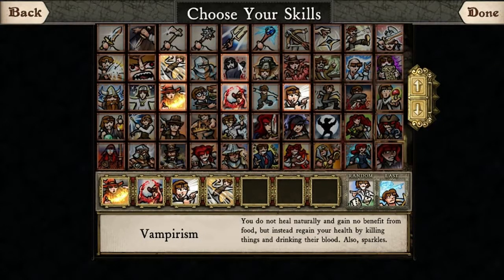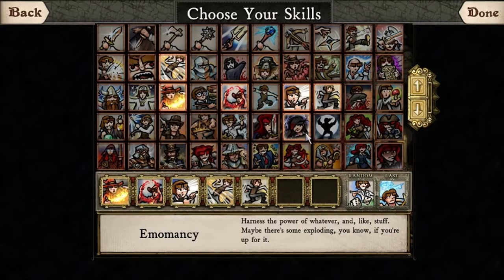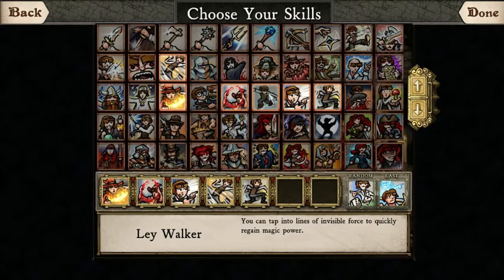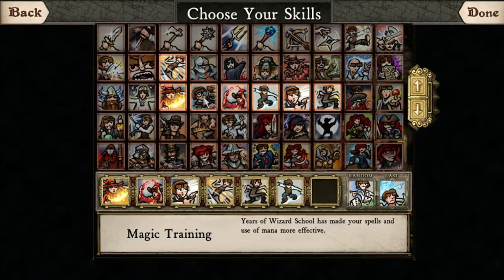Vampirism sounds tempting but for this build we're not going to use it. We're going to use Burglary, because rank 2 of Burglary allows you to lockpick any door without risking the pick breaking, so it'll pretty much allow you access to all secret rooms. Ley Walker is pretty good for refilling your mana if you run out. Magic Training increases your ability to do magic damage when you put points into it. You could also take Fungal Arts, which lets you pick mushrooms, or Wandlore, which increases wand damage, among other things.